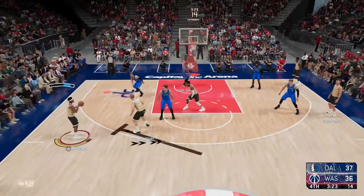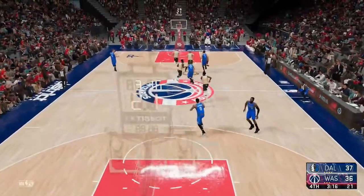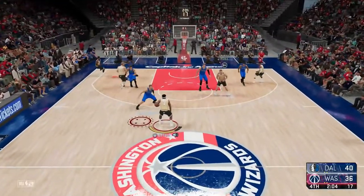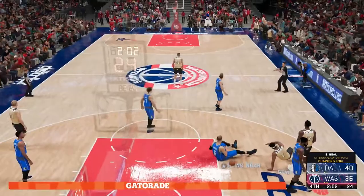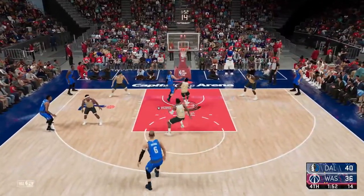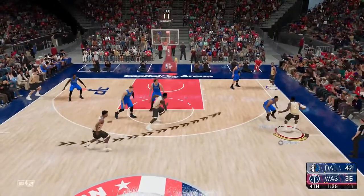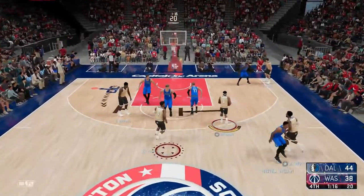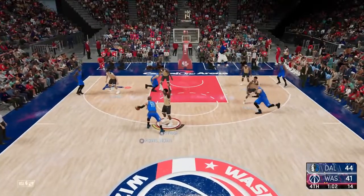I find Bradley Beal wide open and I miss the open three — a huge miss in the clutch. Porzingis hits back-to-back killer threes. I'm not losing hope though, but then I get a charge called on me — Porzingis was sideways, not in front of me, but I still got charged somehow. Luka gets into the paint and bumps defenders to make tough layups. John Wall finally decides to dunk, and I green a three with Wall — it's back to a three-point game.